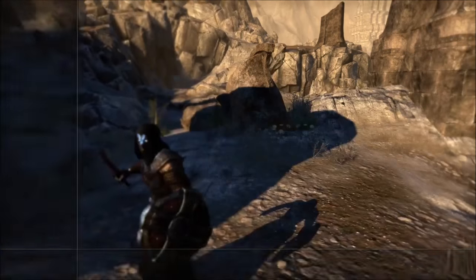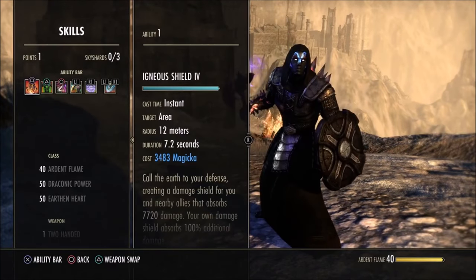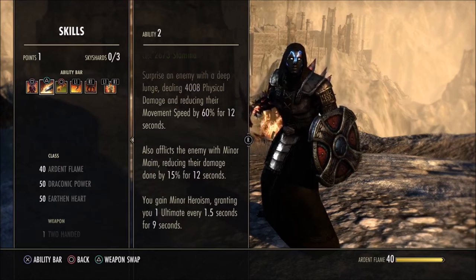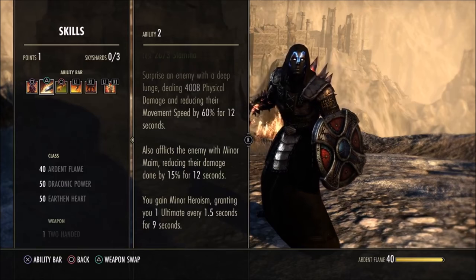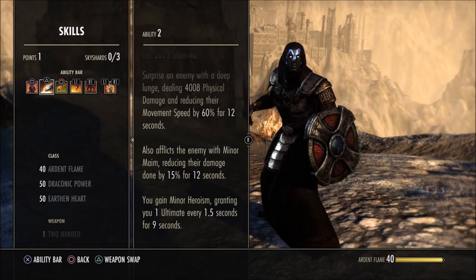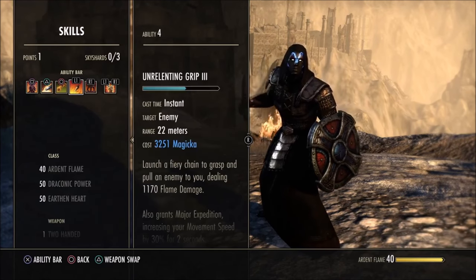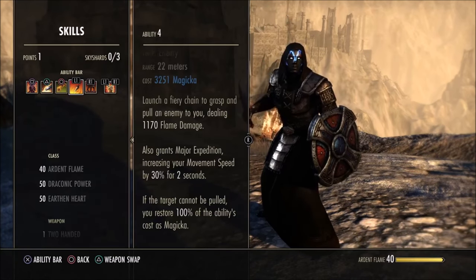Back bar — Volatile Armor causes spikes to ping across the room to quickly gain aggro as you enter. Anyone who hits that target will get aggro too. It also increases your resists, applies minor maim debuffing the boss by 15% of its damage, and grants minor heroism giving you ultimate every 1.5 seconds for nine seconds — very good. It also provides a ranged taunt, and your group can synergize it for a nice big AoE.